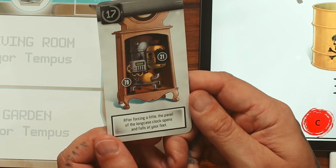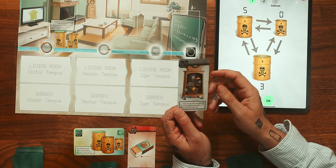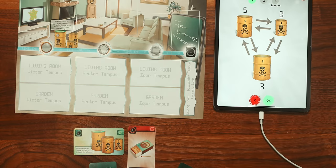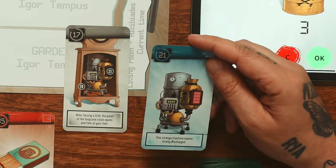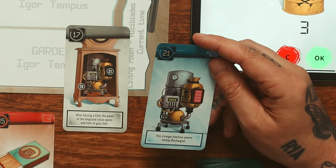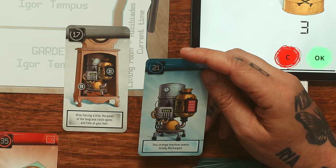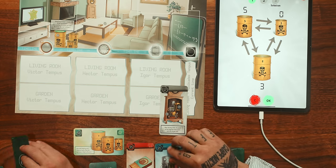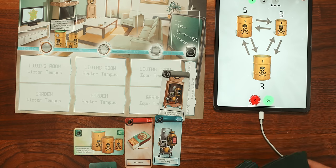After forcing a little, the panel of the long-case clock opens and falls to your feet. Good eye, Wes! So we have 79 and 21. Card 21 - this strange machine seems totally discharged. Do you think we can combine it with the matches? Maybe - should we try? 56 - there is none. Well, we can look at 79.